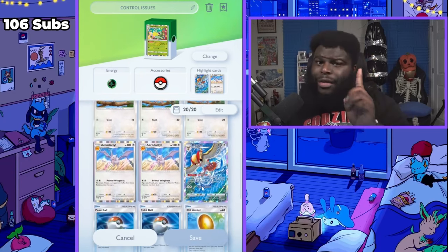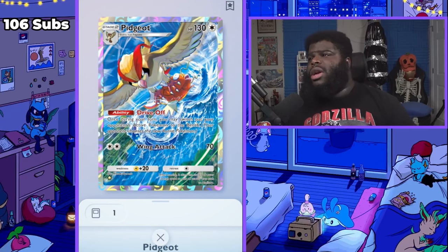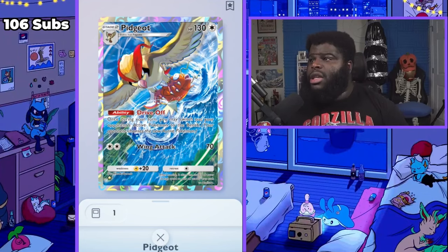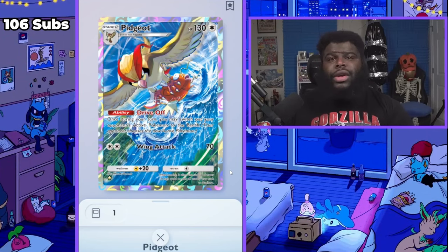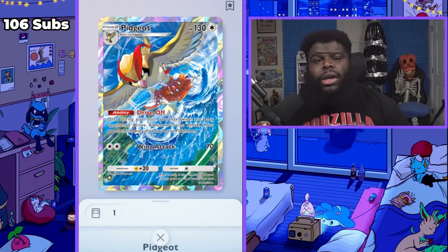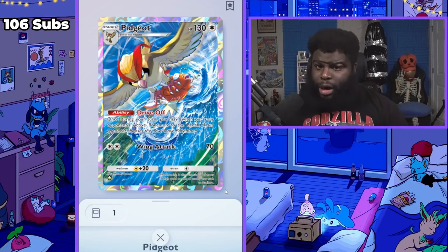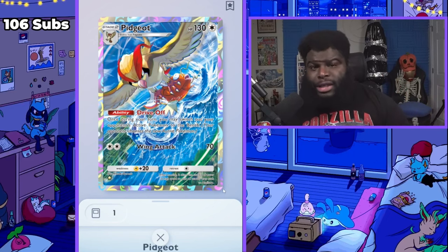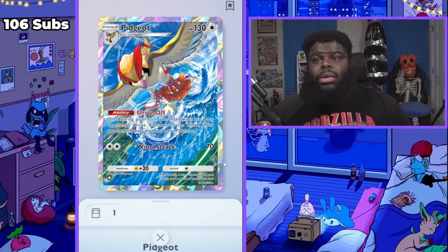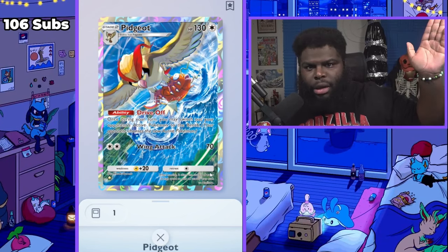We have another key component of this deck, and that is Pidgeot. Most of you know what Pidgeot does — it has Drive Off, which is basically a Sabrina. Your opponent has to decide what they want to put in, which is really cool. Pidgeot can sit in the back line and it still only needs two energy to attack. If they put something in that you don't want, you can just push it out. You can pull things in that you want, push things you don't want out of the active position, and force them to have to put things in that they may or may not like.